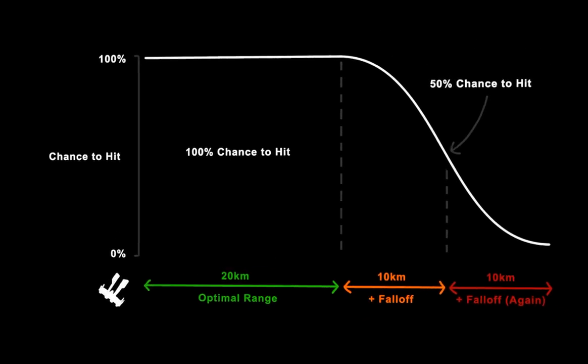The range of turrets in EVE is determined by two attributes: optimal range and accuracy falloff. Let's imagine a turret with an optimal range of 20km and an accuracy falloff of 10km. An optimal range of 20km means that anywhere inside 20km, this turret will hit 100% of the time if range is the only concern. Outside this range, accuracy begins to decrease. An accuracy falloff of 10km means the target would have to be 10km outside of optimal range before accuracy is reduced to 50%. It would then take another 10km before it would barely hit at all.